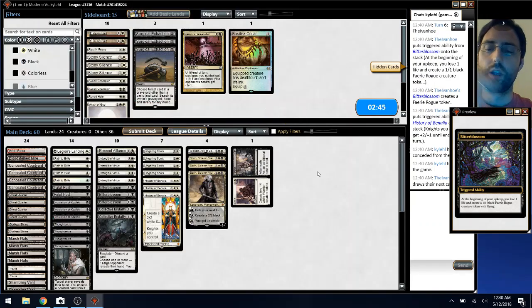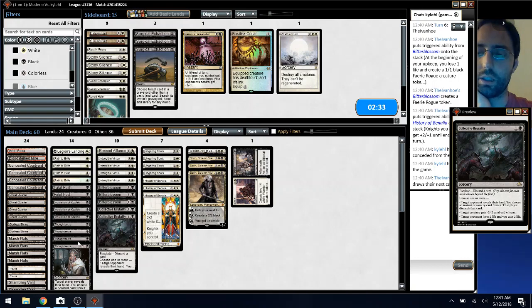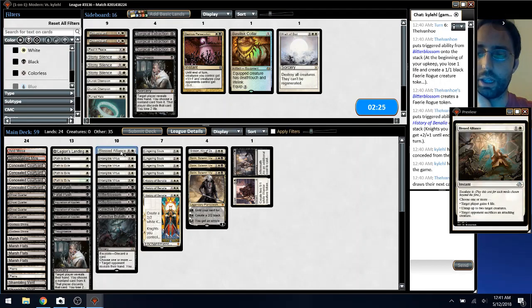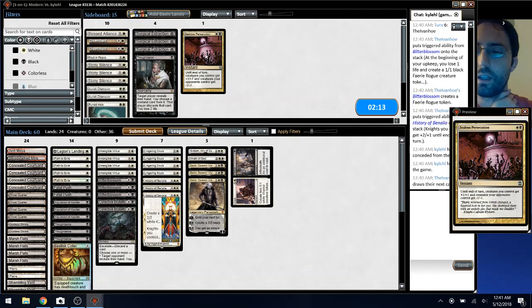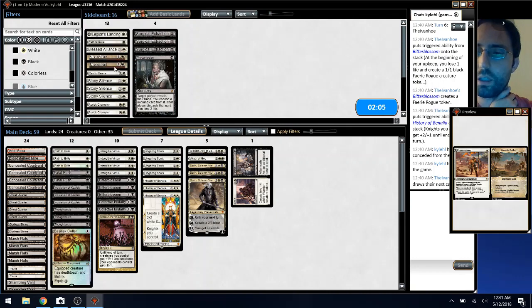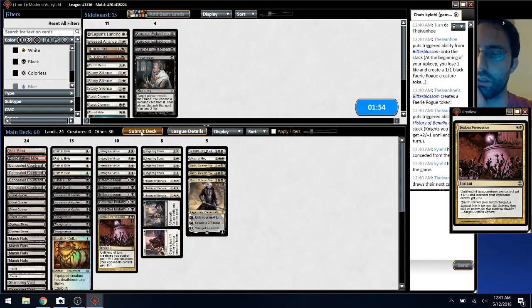In this matchup I don't really know if they're a combo deck or not. Thoughtseize is good for Coco but overall they empty their hand pretty quickly, plus Alliance isn't great. Their boss-of-virtues is awesome. I think I want a Wrath, I think I want the Collar — they're bigger creatures — and probably want Zealous Persecution. This is bound to be good against Hierarchs and Birds.